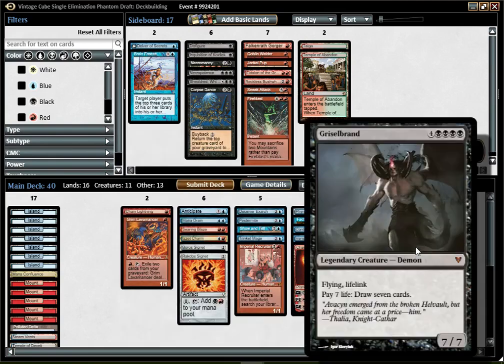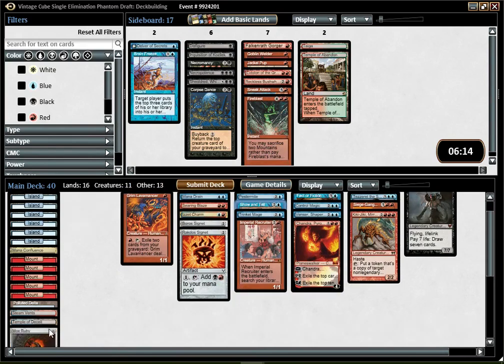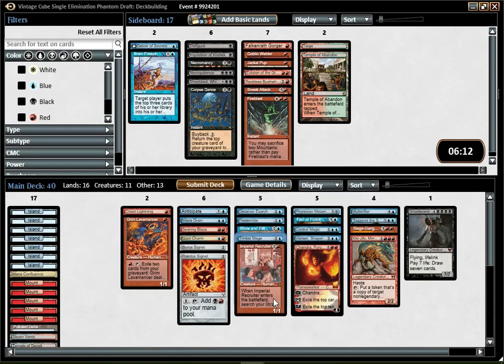The thing is, if I have Griselbrand in hand, it's kind of bad. I mean, I can discard it to Izzet Charm, I can draw my Show and Tell, but other than that it seems kinda bad. I guess it's the same with Mox Ruby and Trinket Mage. Recruiter is just great though — look at that toolbox: Kiki-Jiki, Siege Gang, Mulldrifter, Venser, Metamorph, Trinket Mage, Pestermite, Exarch, and Lavamancer. I can just fetch any effect I want, which is super sweet.